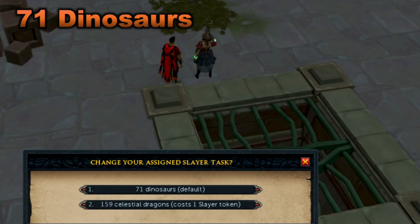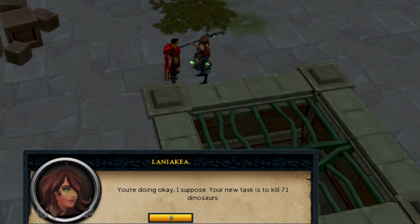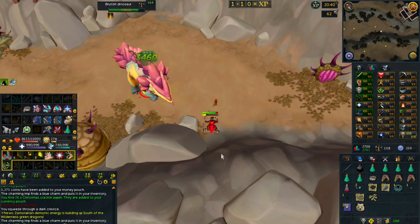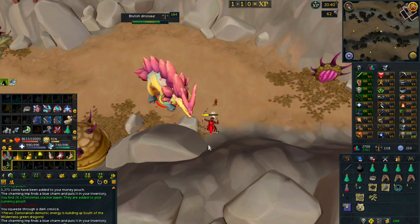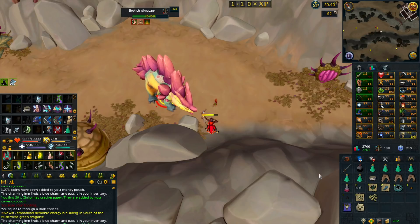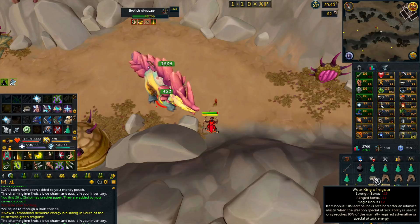Starting off with the first task of the video, we got 71 Dinosaurs. This is always one of my favorite tasks. I am going to be going with the Brutish Dinosaurs like usual, because I find they give the most XP per hour — 3,100 XP per kill, which is really nice, and they are somewhat AFK since you do have a safe spot. You have a safe spot for all of the other dinosaurs as well, but these give the most XP per kill, so that is the main reason why I am killing them.